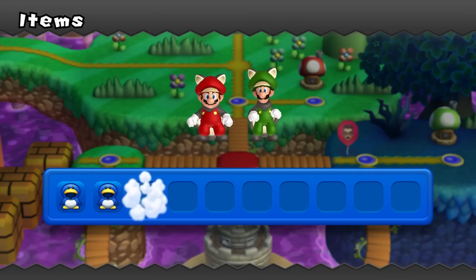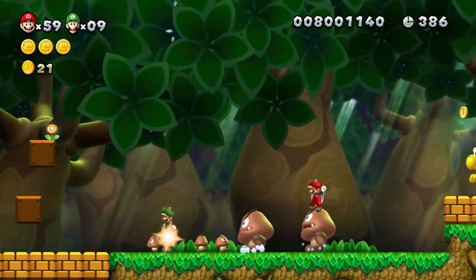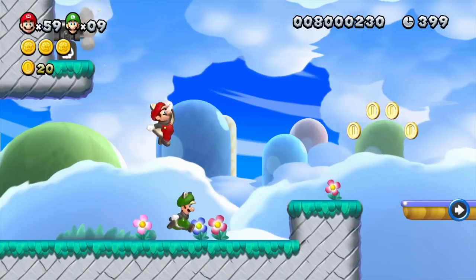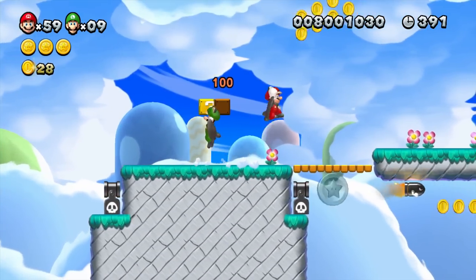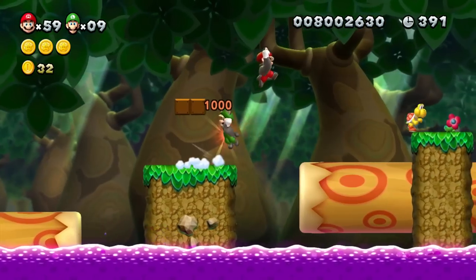Number 3: Super Acorn. This is a strange one, as it's certainly the most recent power-up on the list. Appearing in New Super Mario Bros U, it offered very little in terms of distinct capabilities beyond that of the Super Cape from Super Mario World and the Super Leaf from Super Mario Bros 3. It's an entirely forgettable item, which is rather an appropriate metaphor for the entire game it comes from. Burn.